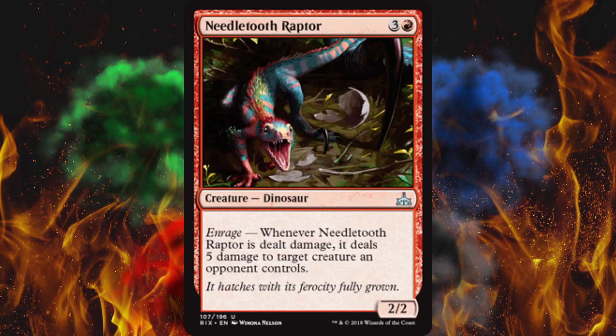Next up, Needletooth Raptor — it has enrage: when it is dealt damage, it deals 5 damage to target creature an opponent controls. Holy crap. It is only a 2/2 for four, so whatever. It's one of those — you don't want to block it, but you do want to block it. And if you block it, you better do 2 damage. Then if they use Heroic Intervention, you're going to lose a creature twice. It's a pretty good card, situational though.